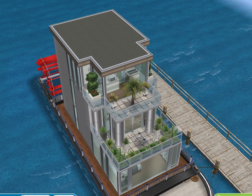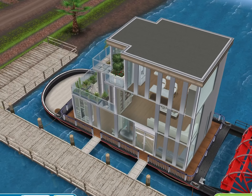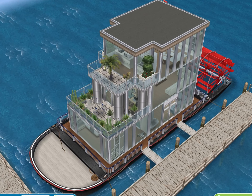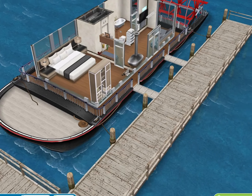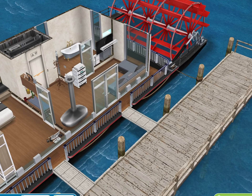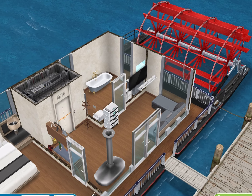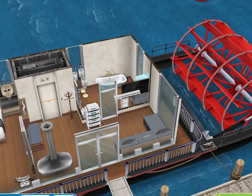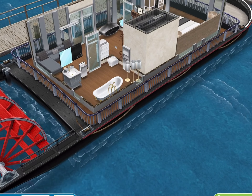Alright, so here is the first houseboat. Off the bat, you do get the glam mansion windows, and also those pillars — these silver pillars. And inside, there's really not much new items at all. There's the holiday high-rise, and then there's that great couch in there.